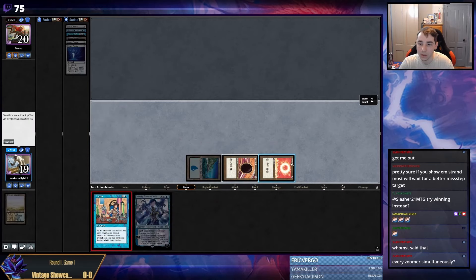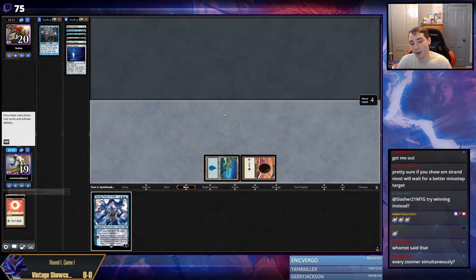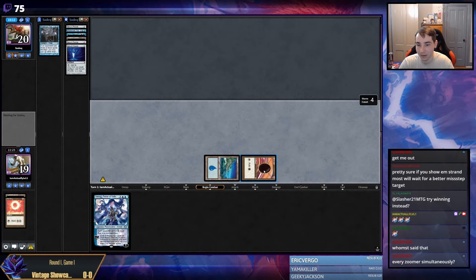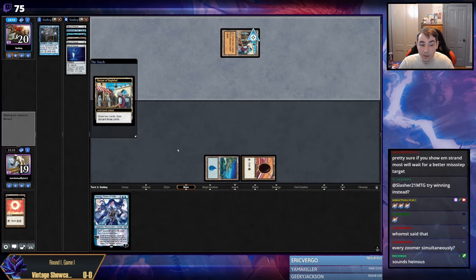It resolved. I think getting rid of Sol Ring is better because Jet lets us cast more spells. Force check. This is a Mind Break Trap. So the problem is I could theoretically cast Jet and no Sol Ring and pass, and then go Sol Ring Tinker on the next turn, but I just think that's so bad. One of their remaining two Mind Break Traps, probably. Unlucky. I don't think I was supposed to play around Mind Break Trap, so I just get got. This matchup is atrocious - I think it's really, really difficult.